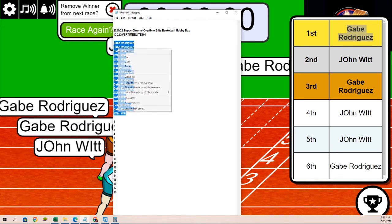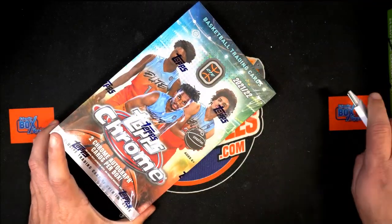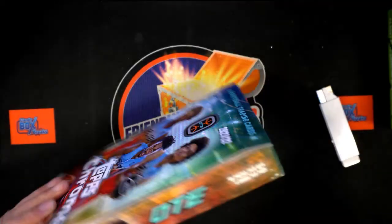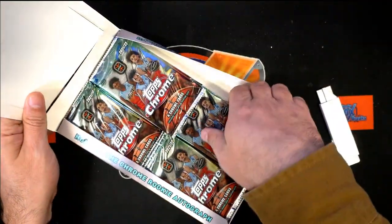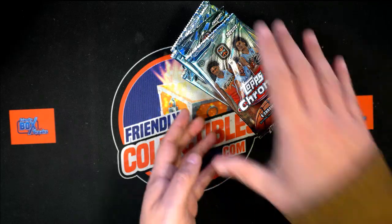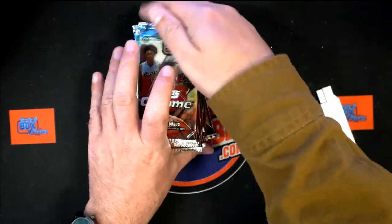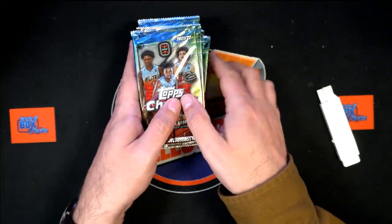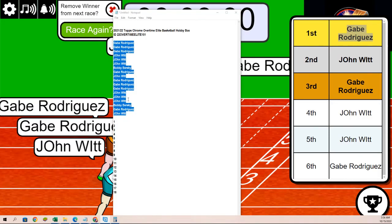Let's do some randoming. The first thing I'm going to do is open up the box and assign all the packs with numbers. So we're going to get this thing opened up. You're going to be able to see which packs correspond with which number. So a little pack shuffle — this is number one, this is number 18. That is one through 18. Our packs have numbers.